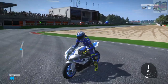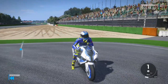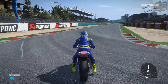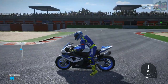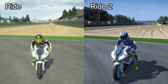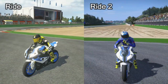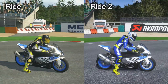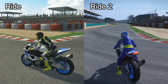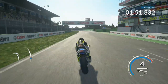Again, same bike, same track, same pretty much position. But there will be a few differences that you will see when we do the side-by-side comparison, one of them being the brightness. We've got Ride on the left and Ride 2 on the right. You can see that Ride 2 is brighter, a bit sharper than the first Ride. Graphically, it's not a huge difference, just maybe slightly better on Ride 2 with lighting and stuff like that.